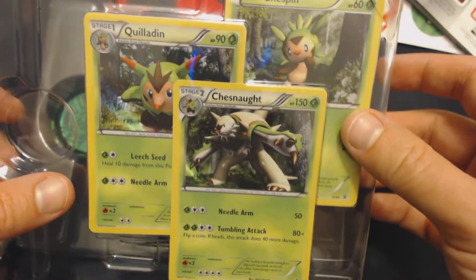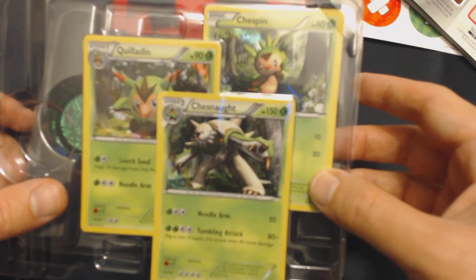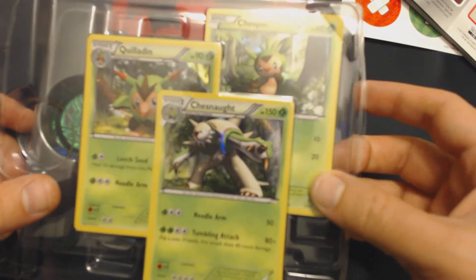Let's open this guy up and see what we get inside. We got our Chespin, Quiladin, and Chesnaught cards.